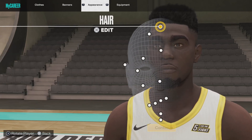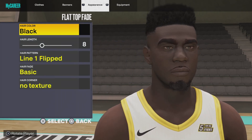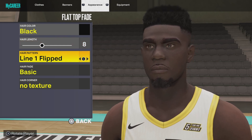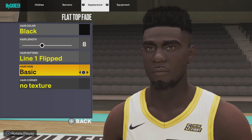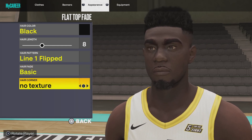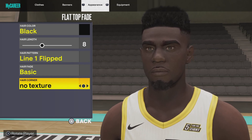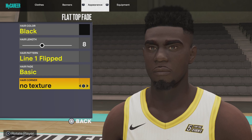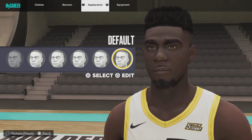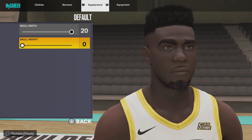For the hair: normal flat top fade, hair color black, hair length 8, hair pattern line 1, flipped hair fade basic, no texture. I'll give you a couple seconds to follow along. For the skull, we're going with the default skull with 20, skull height is zero.